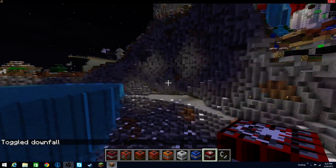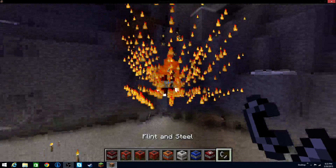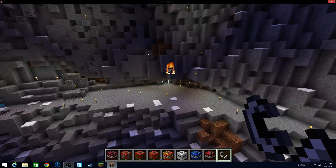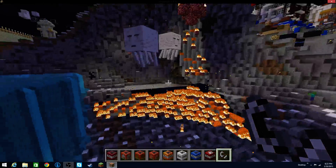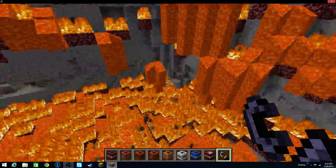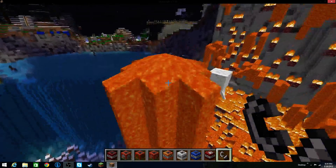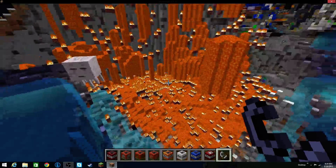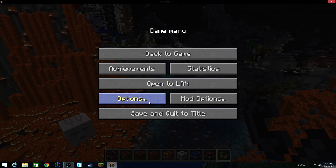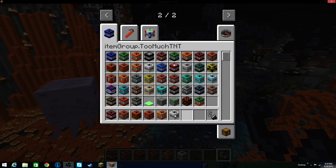Now we got our last one, which is the Hellfire TNT. Can't imagine what this does — probably looks like the nether, if I had to guess. Oh my goodness, look at that. Boom! If there's such thing as an ugly noise, that was it right there. Just got some random lava right there — there's your Hellfire TNT. Got some ghasts wandering around now.